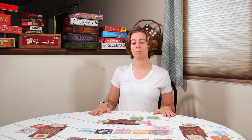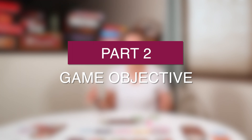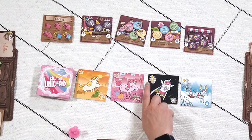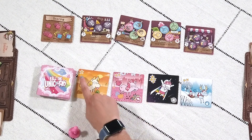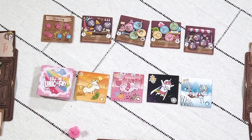Now everything is set up and we are ready to play. Before we start gameplay, let's figure out what you need to do to win. The point is to get as many victory points as possible. You do that by gathering unicorns — these unicorns have stars on them to indicate their value. For example, a unicorn with one star has one victory point.